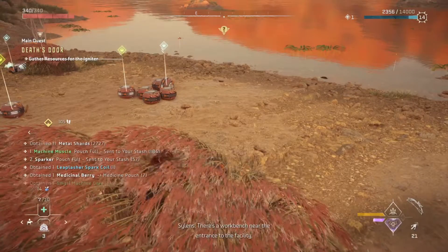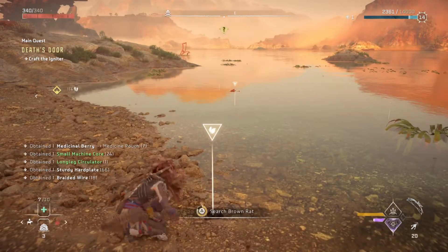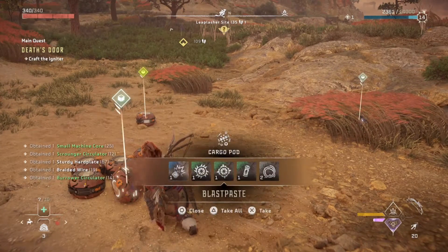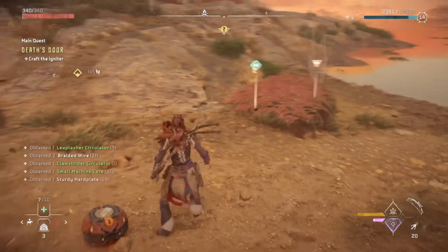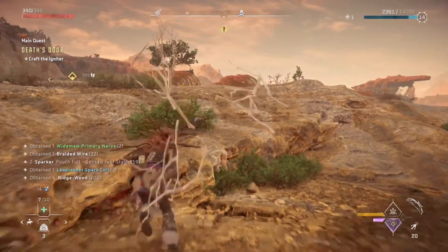A whole bunch of loot over here. Cargo pod. There's a bug bench near the entrance to the facility. In your time tinkering with Hades — more like extracting a valuable digger. Cargo pod, cargo pod, cargo pod. Where do these cargo pods come from? Another power cell — I'm sure that'll come in handy for something later.